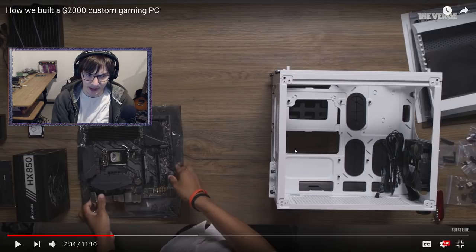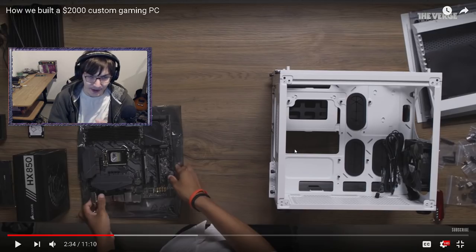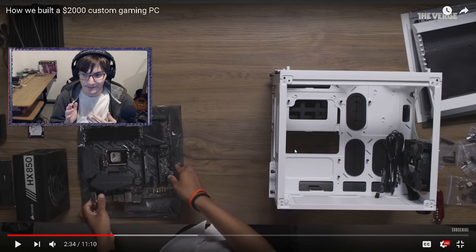When building, you should test outside the case first to make sure you get POST. Have your power supply, CPU, and GPU attached and connected. To turn it on without the front panel switch, you can buy a button that emulates the power switch, or just touch a screwdriver to the two power-on pins to short it briefly - it doesn't damage anything, it just turns it on. There are multiple ways to do it.